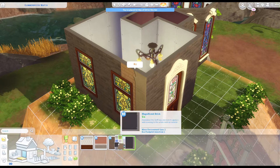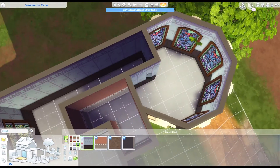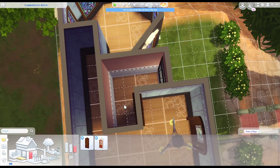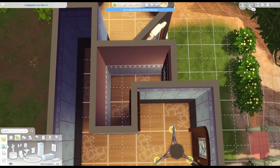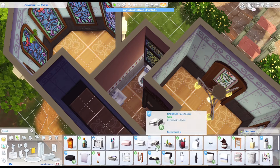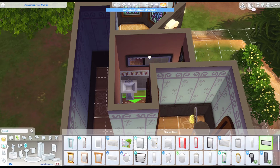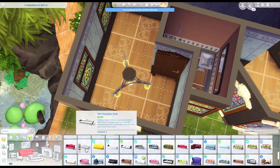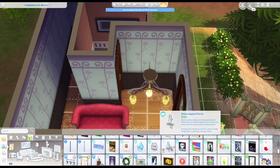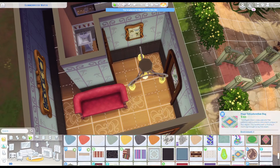I decided to change the outside to a darker brick than I had before. I did forget to change the foundation, but it's fine because the only part where you can see the foundation is over in the little octagonal room, down the side of the mountain. When I put down the rooms I decided to keep the L-shaped layout — I thought it worked pretty well for where I wanted to put the bathroom. The bathroom has a standing shower, a toilet, and a sink, so it is totally usable.